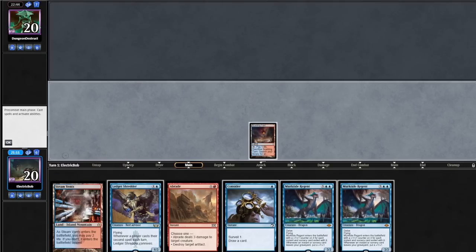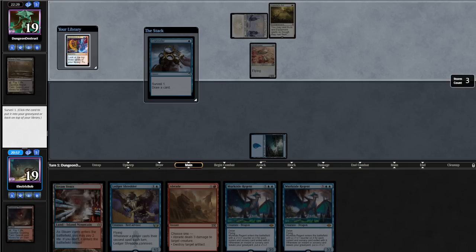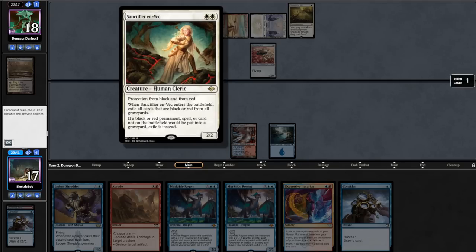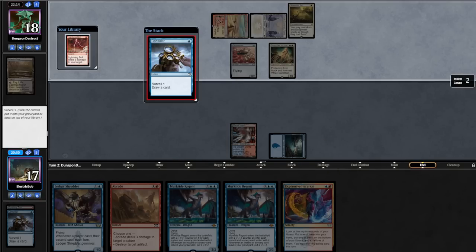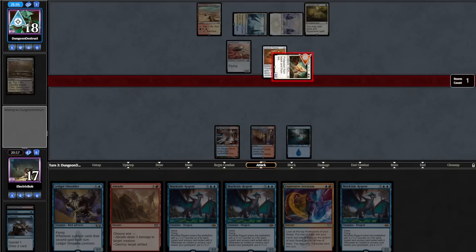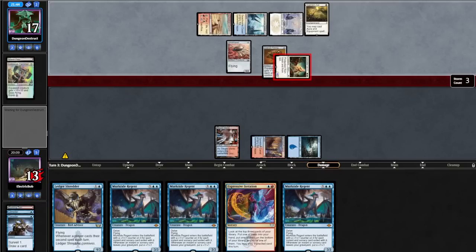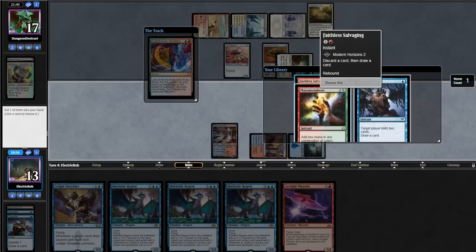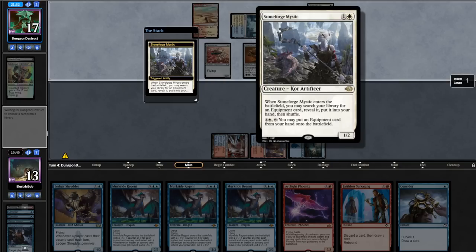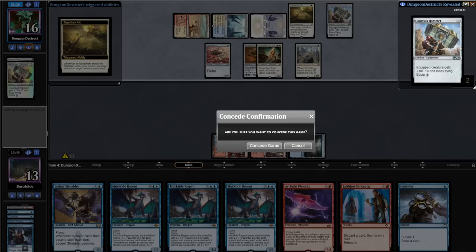Game 2, our starting 7 looks great. We lead on turn 1 Tarn, fetch out an island, and hold up Consider. Opponent goes Plains into a Zabaz, then casts an Ornithopter. We Consider on the end step, keeping an Elsewhere Flask. We find another Consider, shock in Steam Vents, holding up Braids and Consider. Opponent goes Sunbaked Canyon into a Sanctifier. We bend our Lightning Bolt, finding a Murktide. We play a Canal and hold up Braids. Opponent plays Seacomb Coast into Cranial Plating, equips it to Sanctifier, and before damage casts Hammer. We abrade the Hammer and take 4, going to 13. We topdeck a Phoenix, play our Flask, putting Salvaging into hand. We cast Thoughtscour targeting us, drawing into a Consider. Opponent plays another Stoneforge finding a Colossus Hammer — they have more than enough damage to kill us, so we move to match number 2.